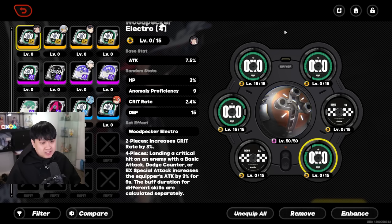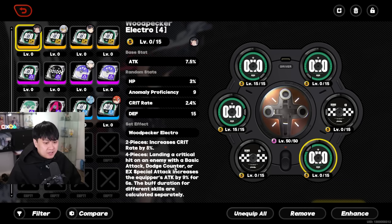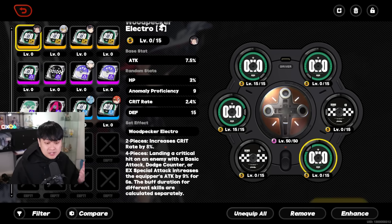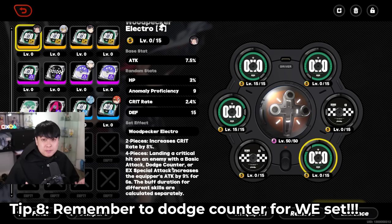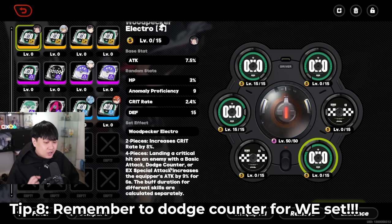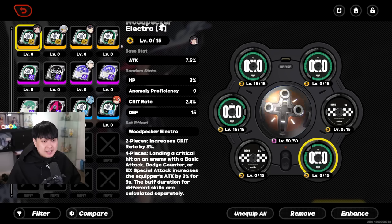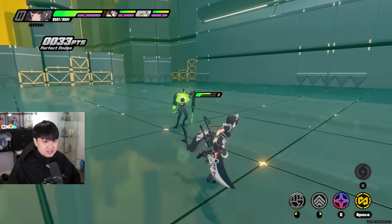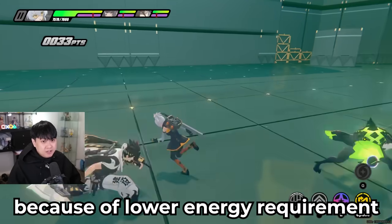Number eight: Woodpecker Electro. This is a really nice generalist set. However, please read how it works because there's a good chance you're missing one of the 9% attack buffs. For me it was the dodge counter — most people like to parry, and parrying feels nice and satisfying, but it does not give you one of the attack stats. You must specifically dodge counter with the character — in this case Ellen. On top of that, the duration is relatively short, so it works well for characters like Ellen who can proc their EX skill frequently, but for Soldier 11 it's not that great.